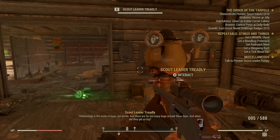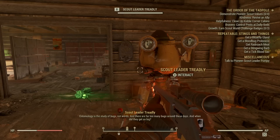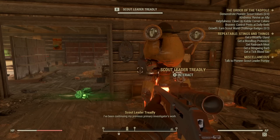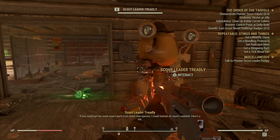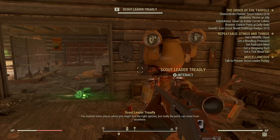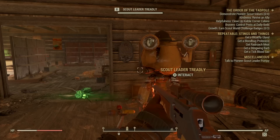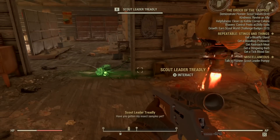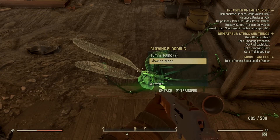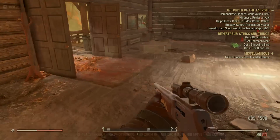The scout leader continues: "Entomology is the study of bugs, not words — and there are far too many bugs around these days. I've been continuing my previous primary investigator's work. If you could get me some insect parts from these new species, I could fashion an insect repellent. Here's a list; I've marked some places where you might find the right species, but the parts can come from anywhere." So we need: blood bug (already have that), blood fly, radroach, stingwing, and tick.